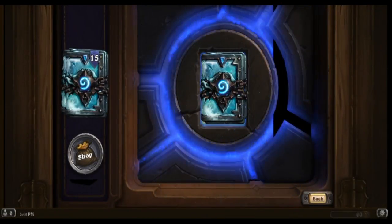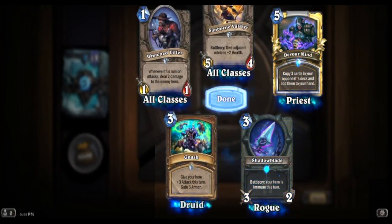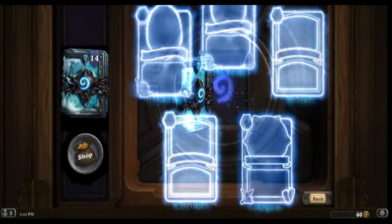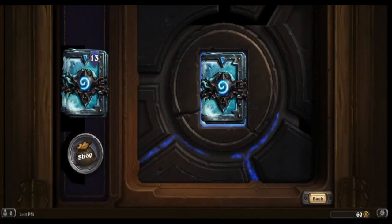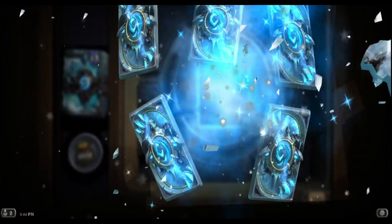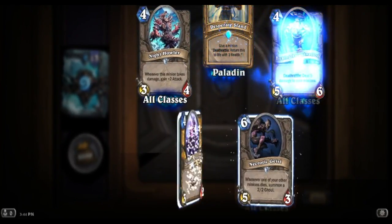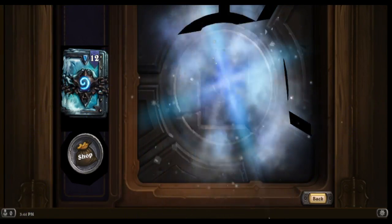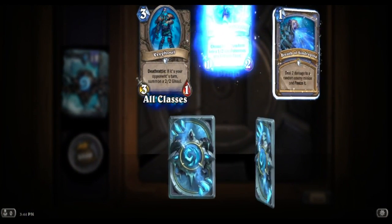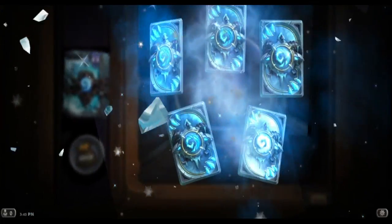Icebreaker's cool looking. 15 left guys, we've almost done it. That Corpse Widow though. I guess Rot Gut would be the good Warrior legendary to get, but I'm not holding my breath. I got the legendaries I wanted - we won't push our luck here. If we get lucky, we get lucky.